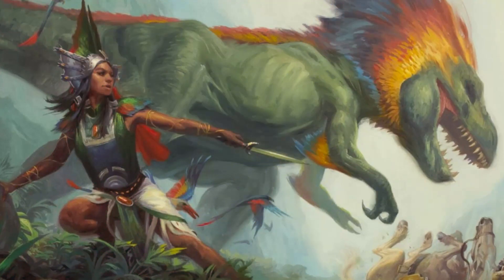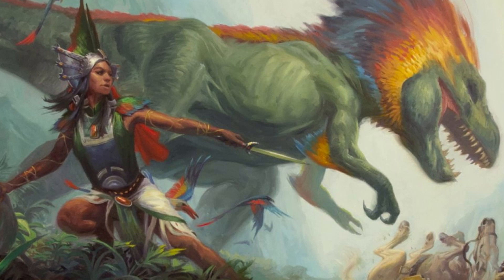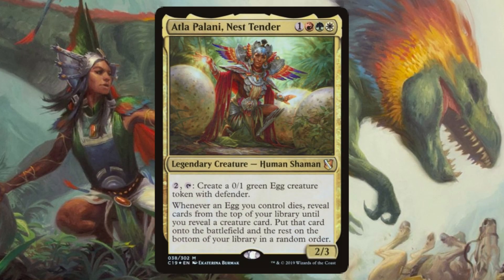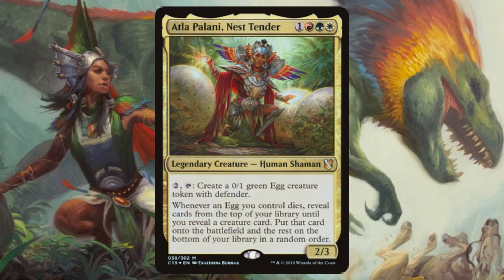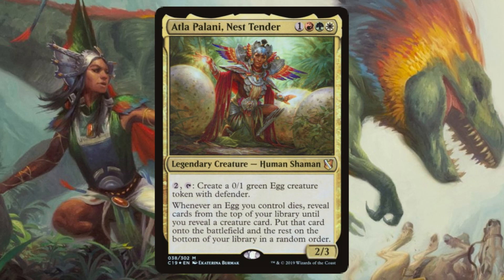The mighty Sun Empire of Ixalan lives alongside the dinosaurs, using the power of the Immortal Sun to control them when necessary. And among these humans are a select few that we've chosen to shepherd our forces, starting with Atla Palani, Nest Tender — the third and final alternate commander for this deck. She costs 1 red, 1 green, and 1 white, and for 2 generic mana, we can tap her to create a 0/1 green egg creature token with Defender. Whenever an egg we control dies, we reveal the top cards of our library until we reveal a creature card and put it right onto the battlefield, then shuffle the rest and put them on the bottom.